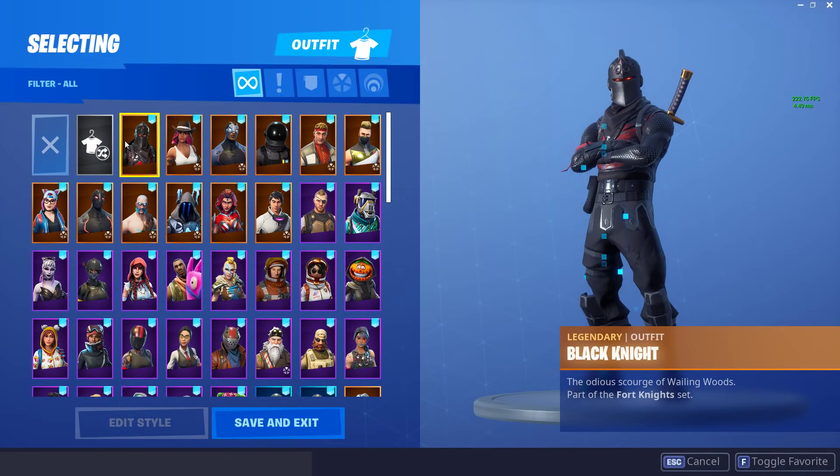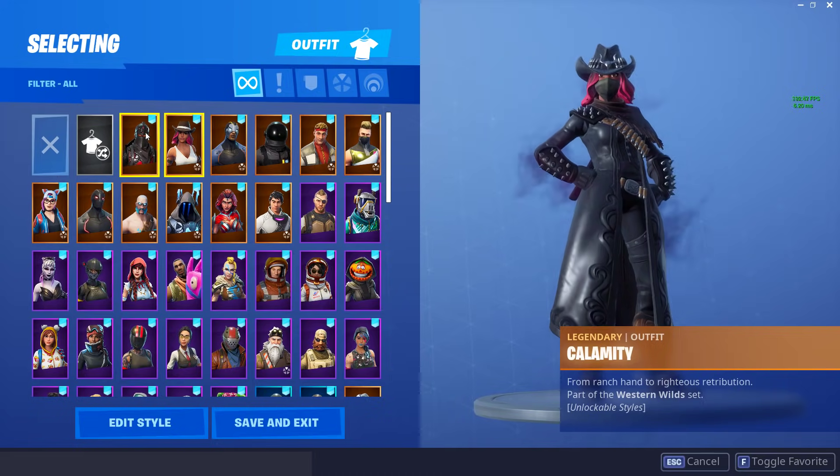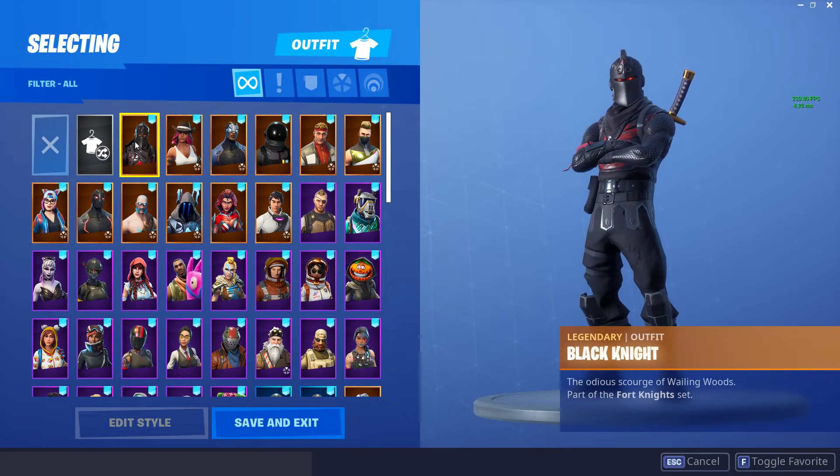Without waiting any longer, let's begin this video right now. Basically what I'm going to do is go through all these skins, and if I want to keep one in my top 10 as one of my personal favorites that we've seen out of any Battle Pass, I'm going to keep it favorited. But if I want to drop it and put it back into the normal list, I'll unfavorite it. So we're going to start here right now with the Black Knight, and this is something I'm definitely going to keep.